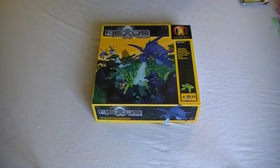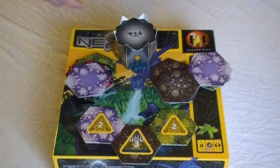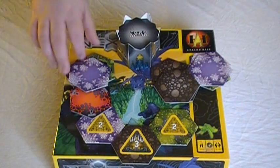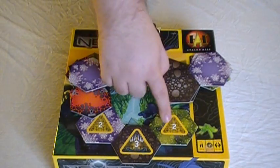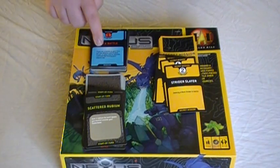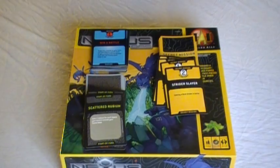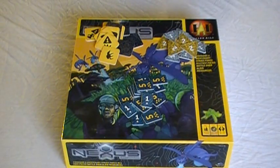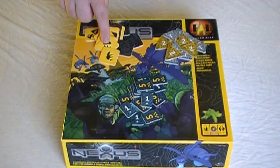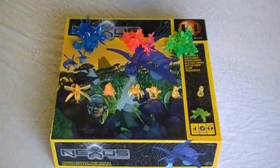First, we're going to go over the components of Nexus Ops. These are the tiles - this is the monolith tile, there are some single hex tiles and double hex tiles, and this is one of the home base tiles. These are the cards: the mission cards, secret mission cards, and energize cards. These are the assorted cardboard bits: rubium mines, exploration tiles, and rubium tokens. These are the player figurines for the game.